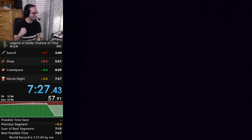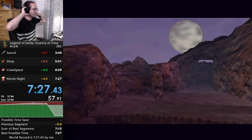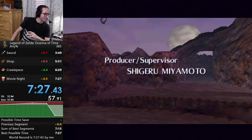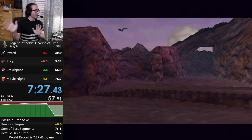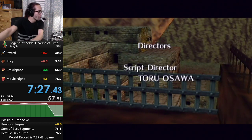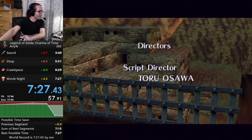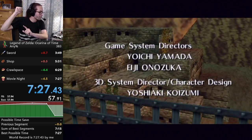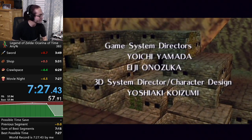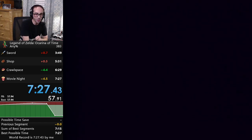Alright, there we go — sub-730! With the run right after ZFG. So at the very end, instead of having to go into the House of Twins, you literally just run back across the loading zone and unload the Kokiri Forest, and then you get it. That is Ocarina of Time any percent on the GameCube.